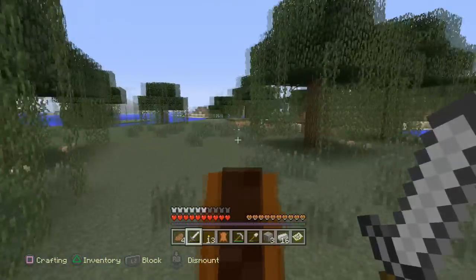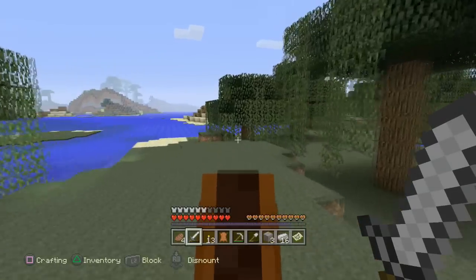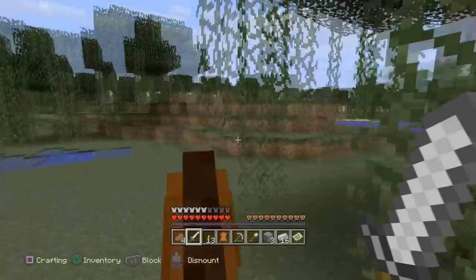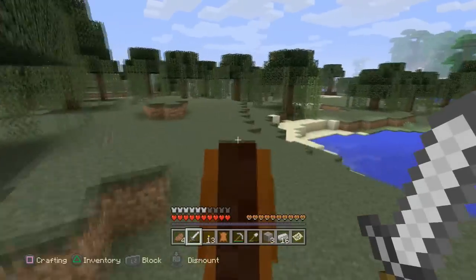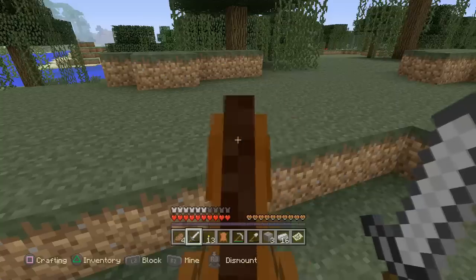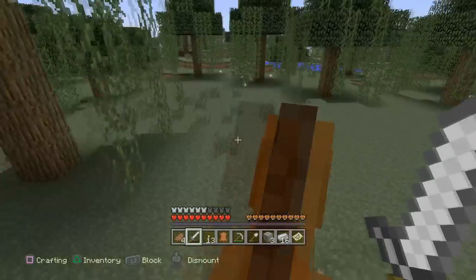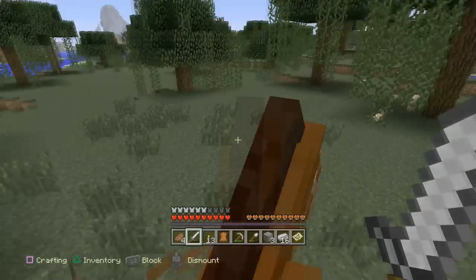My main objective right now is to find a witch's hut because I still want to do that and I haven't found one over the whole series. It's just kind of like — please give me a witch's hut, I need it, come on! No way — no way! Is that really a witch's hut? Did we find one? Oh, I'm so happy right now, Rapidash!